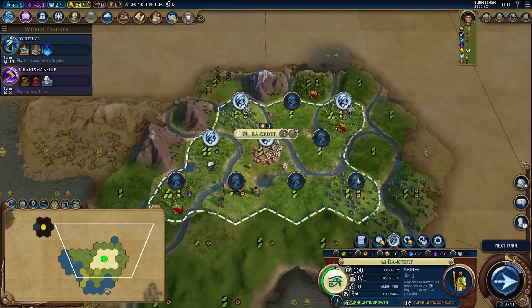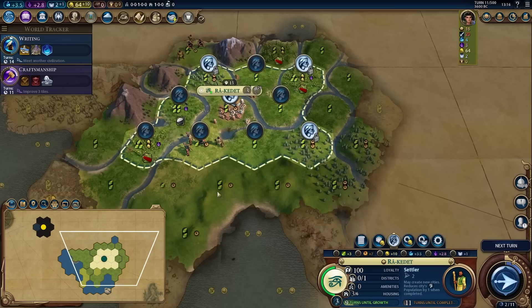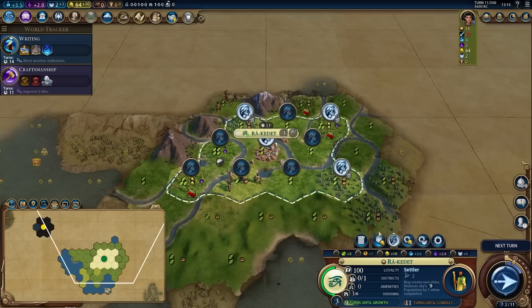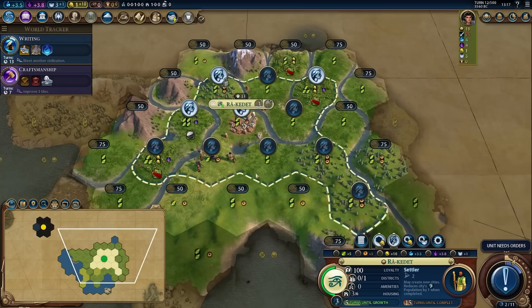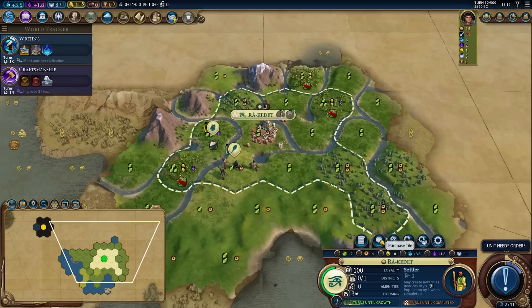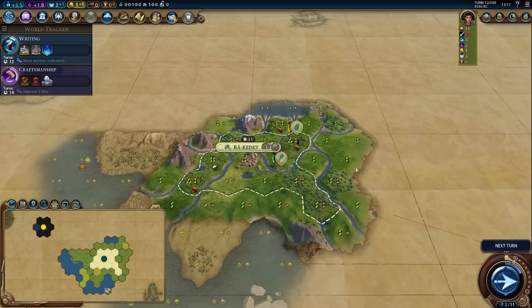Do I want gold or food here — grow in seven turns or get an extra two gold per turn? Well, we're building a settler, so extra growth actually doesn't matter. I'd actually like to slow down my growth and buy another production tile if I could get one. If I take a turn to work a little bit of gold, I can buy another production tile next turn, getting the settler down to eight turns — saving two turns. Playing around with your population early game is really, really valuable.